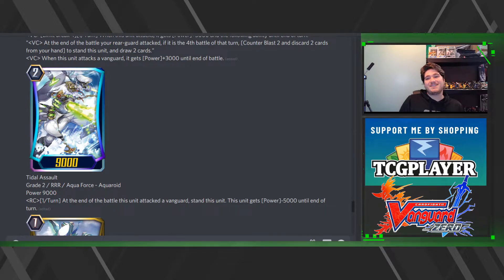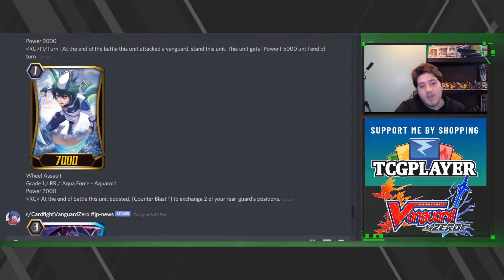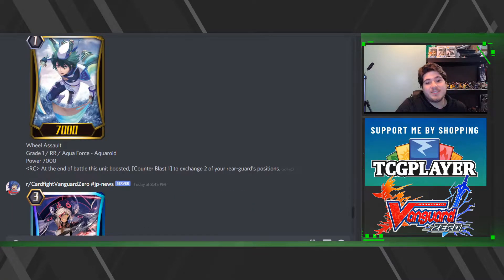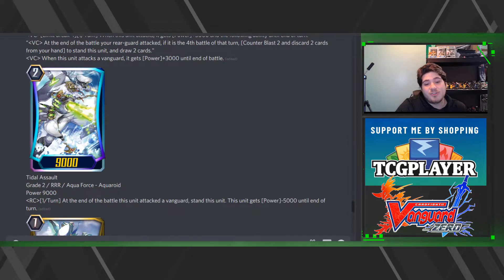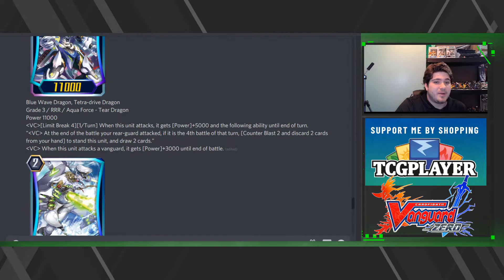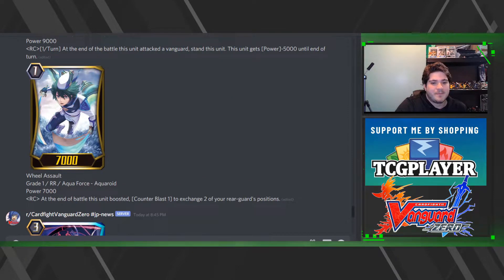Now we have Wheel Assault: at the end of the battle this unit is boosted, Counter Blast to exchange two of your rear guards' positions. Zero doesn't play well with these two — I'd say Title Assault probably as a two-of, but they just don't play too well in this format. This is only going to be behind the vanguard to guarantee two of your units get pulled to the front.